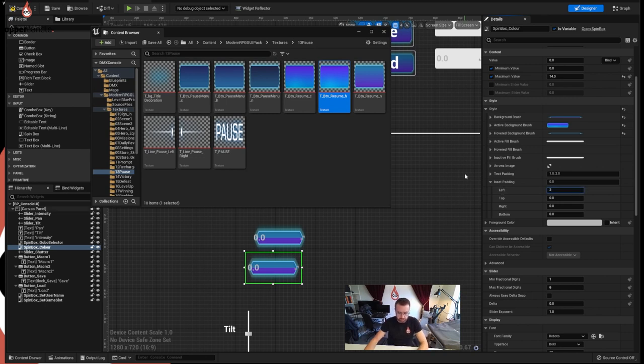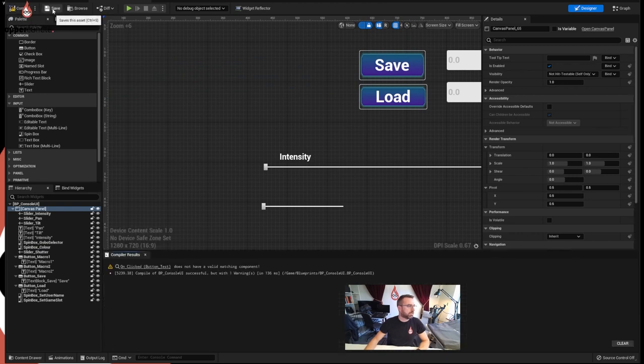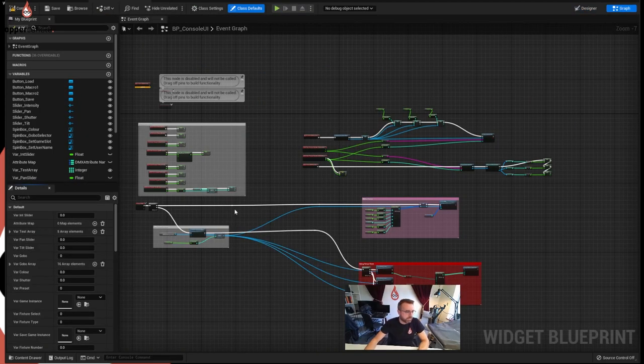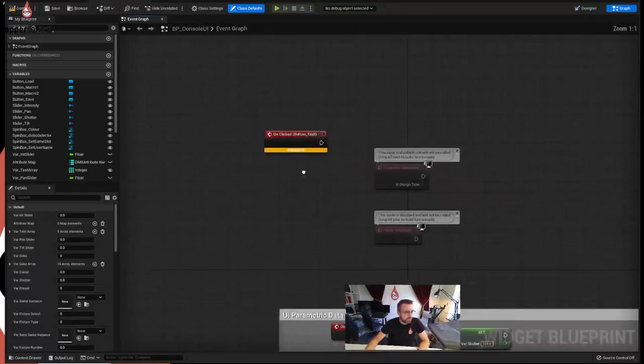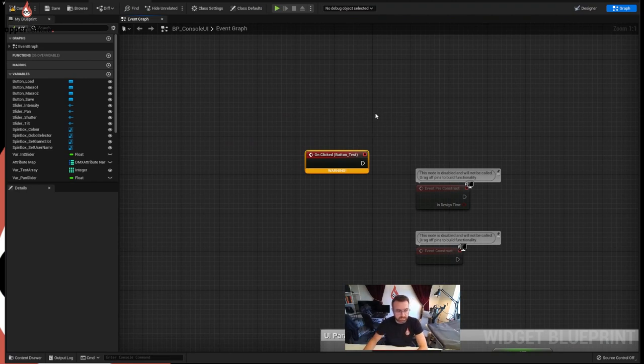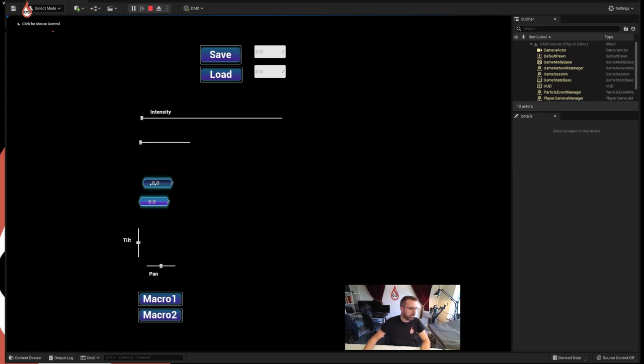That's not working either. Let's see what happens - let's compile and save first. We've got an error message: 'On click button test does not have a matching component' - because we deleted the test button. It was connected to something but it's still giving a warning saying there's a button sending an execute pin that you don't need. So we got rid of it. Hit play and there we go - look, we've got a nice looking thing. It has moved to the middle. How strange.